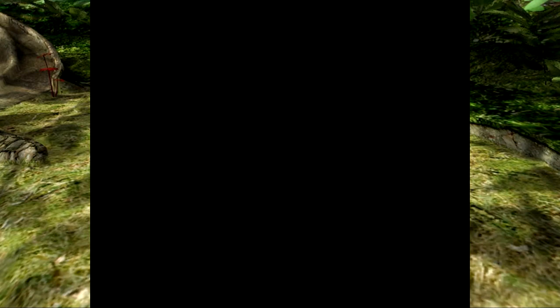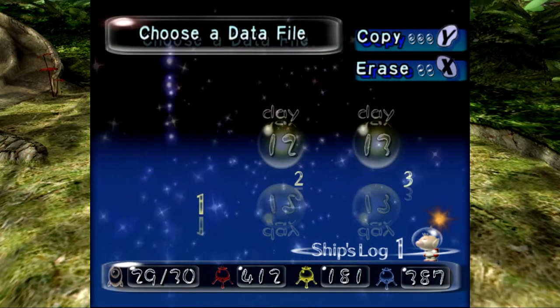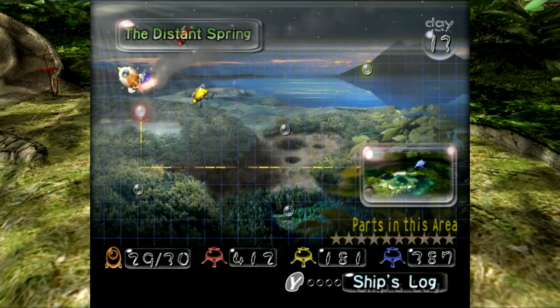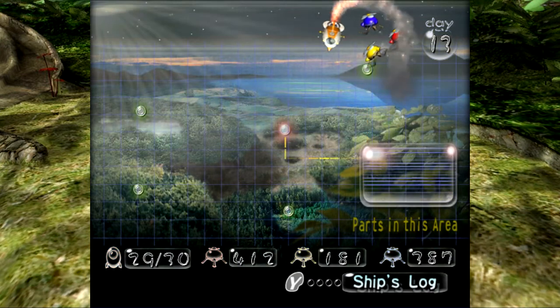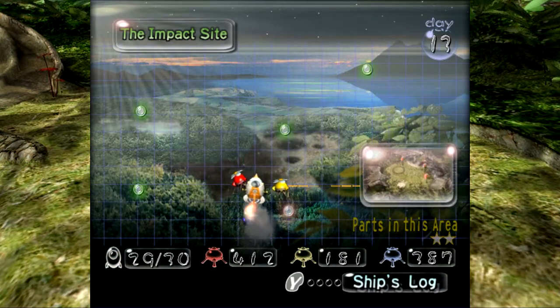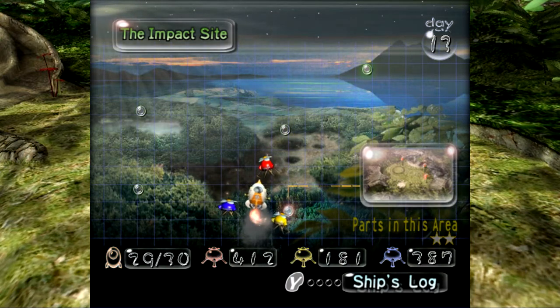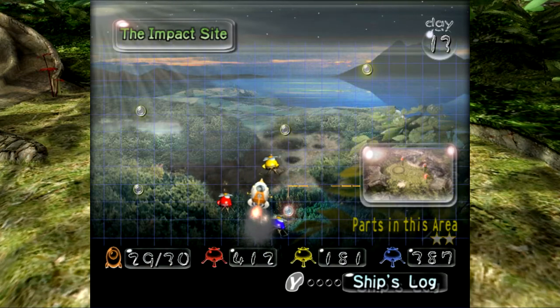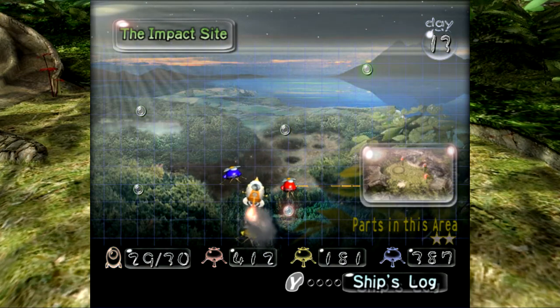Let's see what it says on the menu after you beat the game. It still says day 13 — we can continue our game from where we left off. If you hit Y there's the ship's log — you can review the diary. We obviously don't have entries 13 through 30, so in a bonus episode I'll show off the rest of Olimar's voyage log, the different endings, and maybe a challenge mode or two. I really hope you guys enjoyed this Let's Play. Thank you so much for watching and joining me in this journey through a game that is really near and dear to me. This has been Night Zero, and this mission is complete.